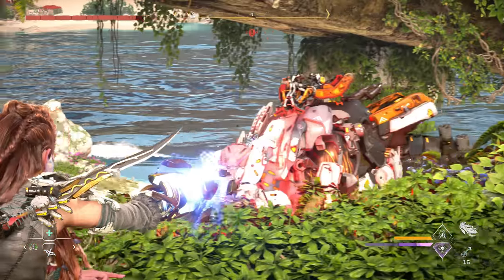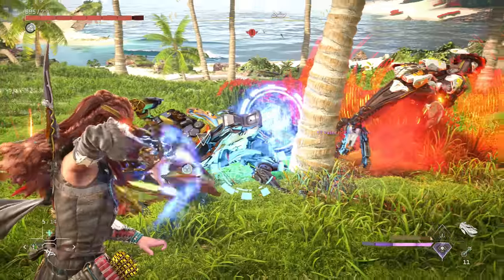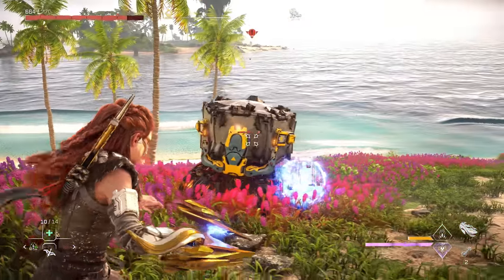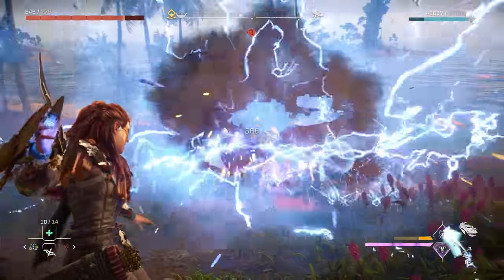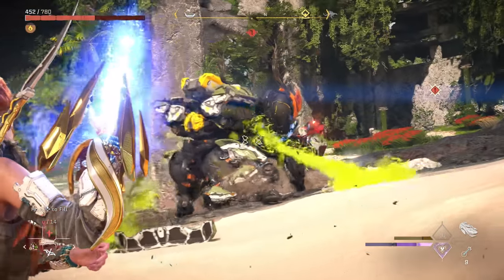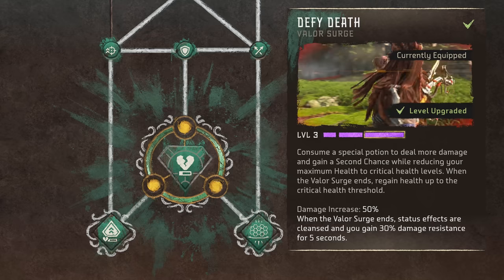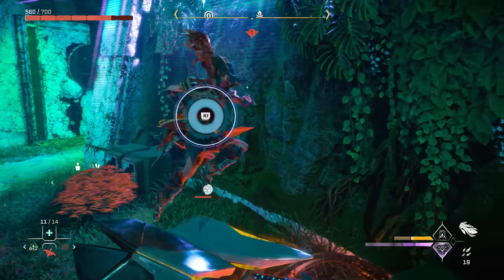The Railgun ammo for the gauntlet charges up to fire a precise shot of an impressive 250 impact and 500 tear damage. Its alternate fire marks the target like a resonator blast spot, which causes the Railgun to inflict even more damage if you hit it. This can easily take down just about anything if you combine those effects with other damage modifiers like the new valor surges or extra resonator blast spots, which are easier to inflict now with a new knockdown attack.